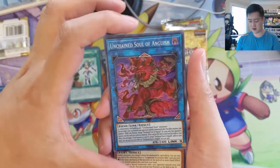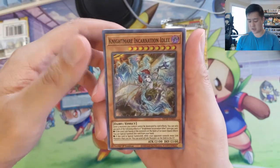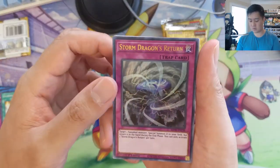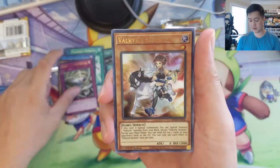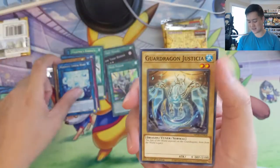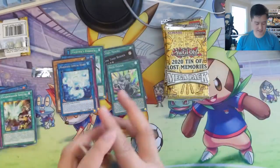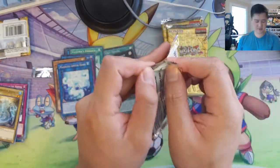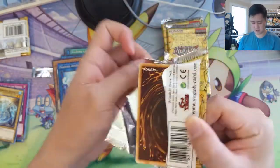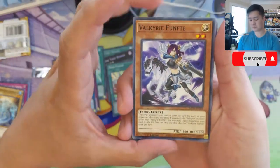Unchained Soul of Anguish, Neos Fusion — I believe that's also from Savage Strike. Storm Dragon's Return, Sixtesia. I think there's a secret rare in Savage Strike as well. This all feels like the past handful of sets. I recognize some of this from Legendary Collection, Neo Storm, and other sets we opened a fair amount of.